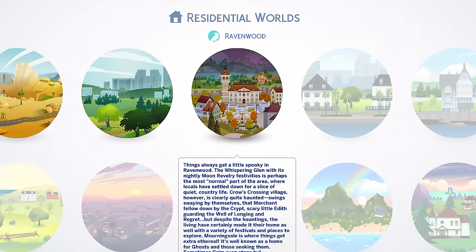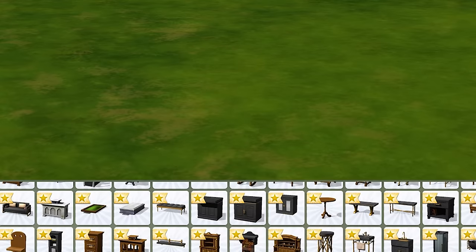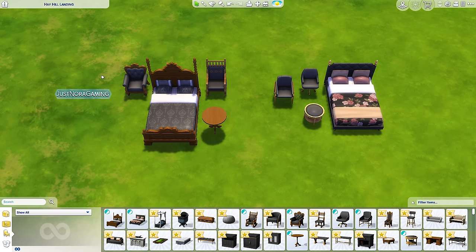One thing I forgot to mention: the new world Ravenwood is inspired by the Romanian countryside, so some of the furniture also has inspiration from Romanian culture. There are two main styles in this pack — one kind of macabre classic old-time style, and one kind of fancy modern style — and that goes for all the furniture in this pack.